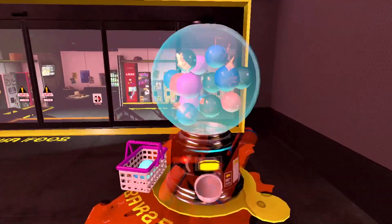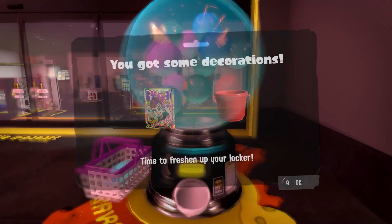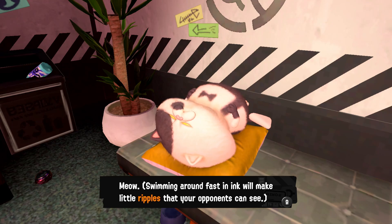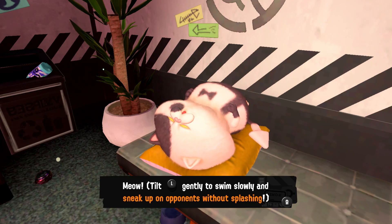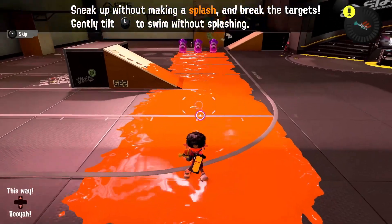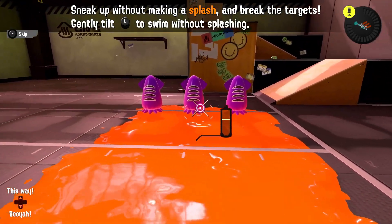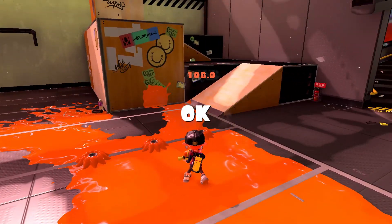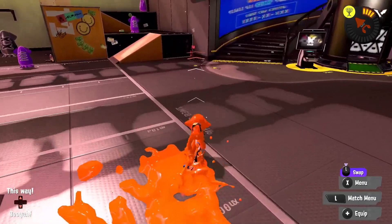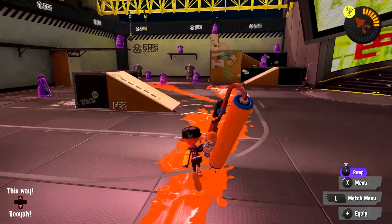In the shop we have some decorations like a nice cereal box and a little bucket. We'll talk to Judd over here. Judd says: swimming around fast in ink will make little ripples that your opponents can see. Tilt left gently to swim slowly and sneak up on opponents without splashing. There is a way to swim fast and not splash though — wear gear with the Ninja Squid ability. You can never be too sneaky! Sneak up without making a splash to break the targets. That's good to know — I didn't really know that. Definitely let me know your thoughts on the Kraken Splat Roller, and stay tuned as we'll showcase more Fresh Season weapons soon. That is going to wrap it up for today's episode of Splatoon 3. Thank you so much for watching — see you next time. Bye bye.